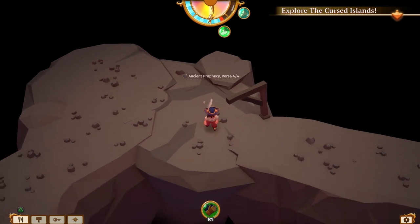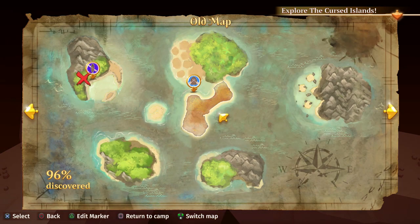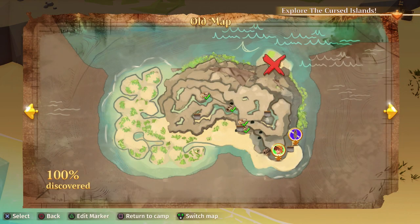Now heading over to the Southern Island for the Eternal Champion set. We'll go home first to eat some food. On the Southern Island we're getting the Eternal Champion set — there are five pieces. We're starting on the southeastern shore of the beach. Four are on the surface and one is inside the caves. We're going to do them in order two, three, one, four, five to make it easier, because you'll need your bridge kit, ladder kit, and climbing rope kits placed in the right order.